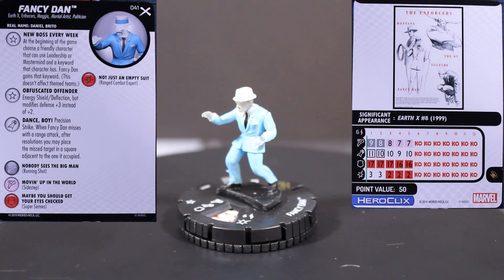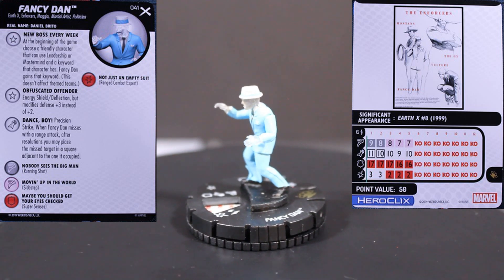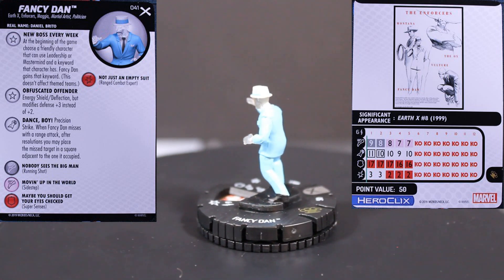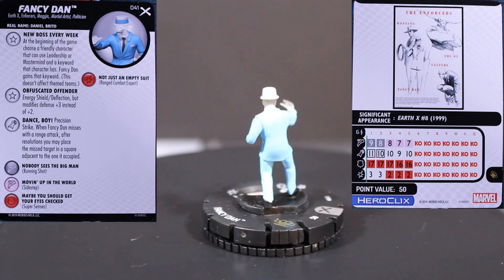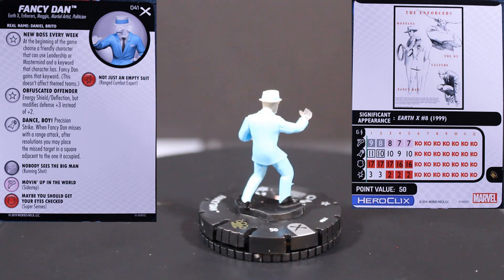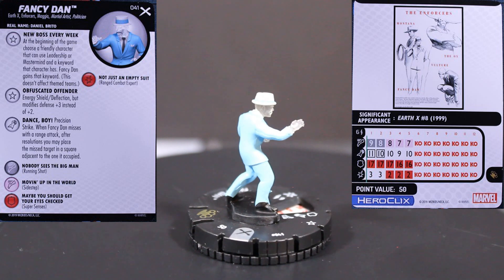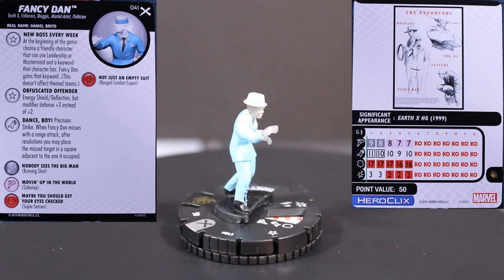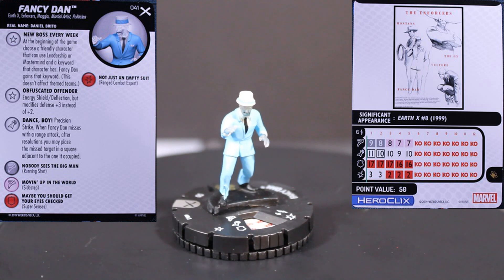Up first we have number 41 in the set, Fancy Dan. He has the Earth-X, Enforcers, Magia, Martial Arts, and Politician keywords. He has one trait called New Boss Every Week, which reads: at the beginning of the game, choose a friendly character that can use leadership or mastermind and a keyword that character has. Fancy Dan gains that keyword. This doesn't affect theme teams. It is beginning of the game, so you check for theme and force construction, so you're not going to get a theme team out of him — but still pretty cool for leadership and mastermind powers.